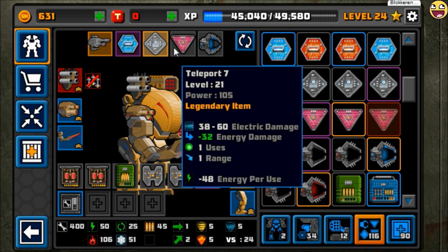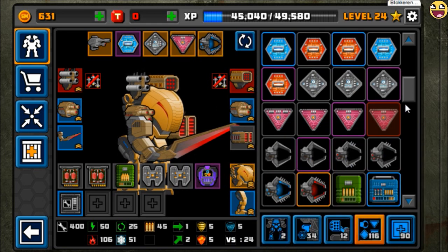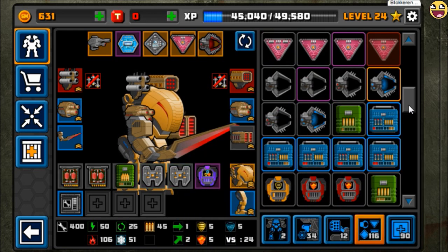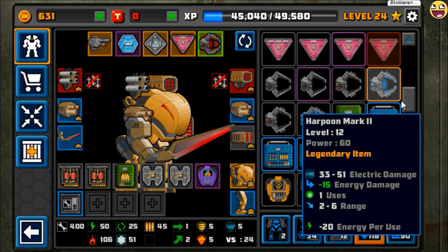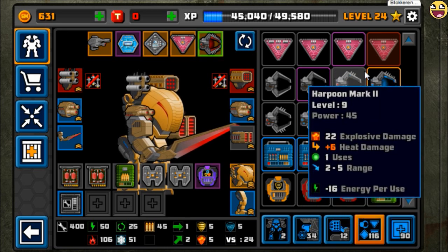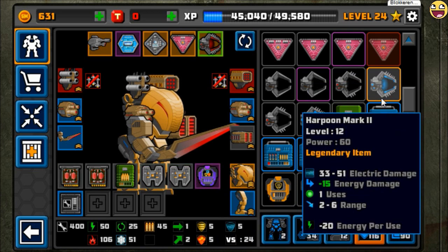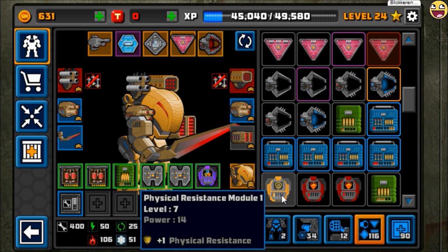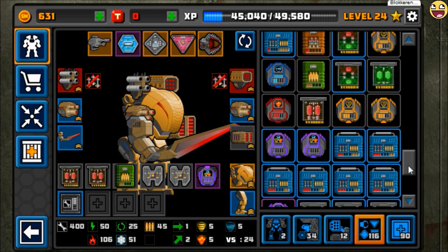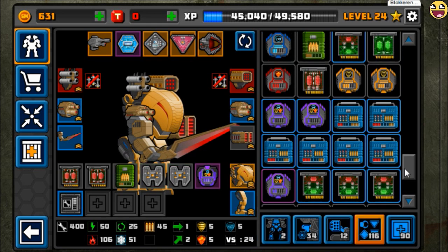We got a lot of legendary stuff. I had a lot of legendary stuff on my personal account, but I was so stupid — I fused all my legendary hardpoints away. Because if you get a new item from your item box it has a yellow outline, so I thought it was a new item I didn't need. But it was an orange outline, which is a legendary item. Yeah.